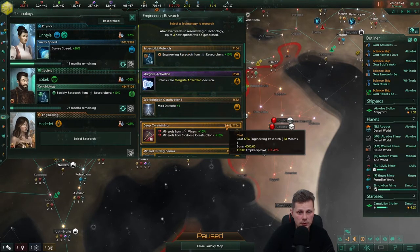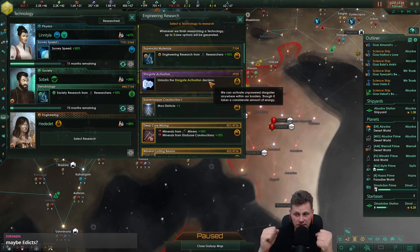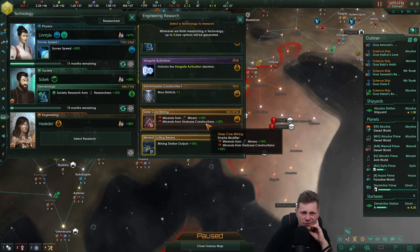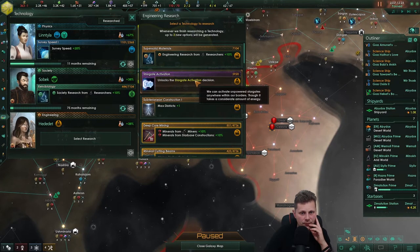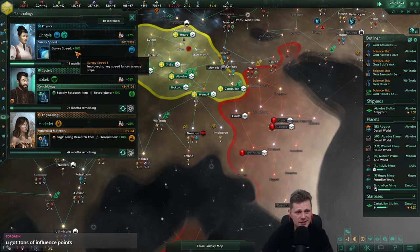Gas refineries — please, please give me anything to unlock tiles. I would kiss almost everything to get that. Max districts — it's not too interesting right now because we have so many districts but not all activated. Might as well go for the research and hope we get some tile blockers in here somewhere. Let's take a look — mining subsidies, information quarantine.